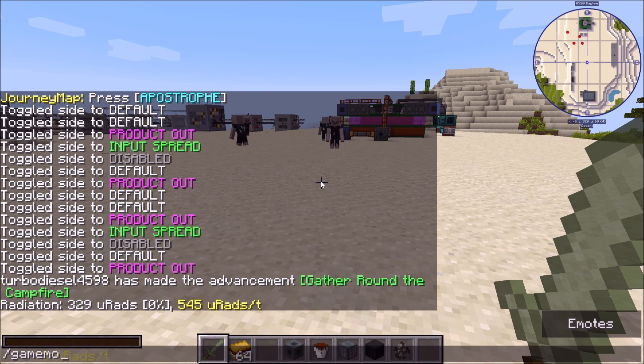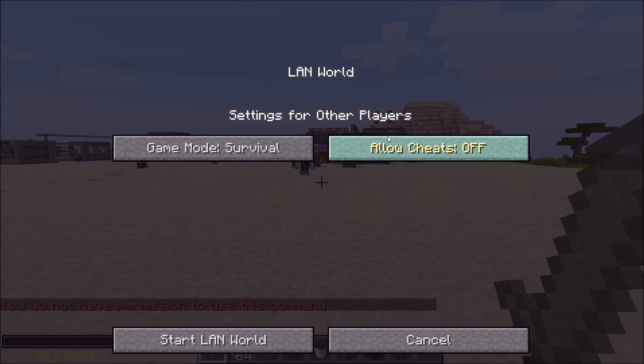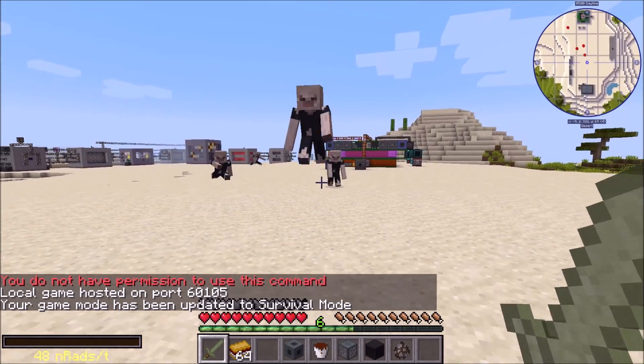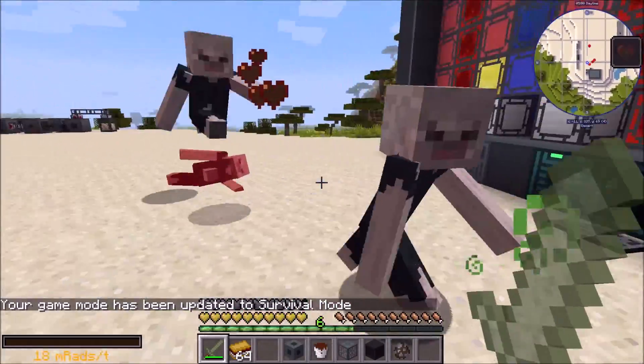Let's go into survival mode. I do not have permission to use that command — I'm not on a server, I'm in a LAN world. Okay, updating to survival mode. Here we go, here they come. They run at you and jump. They're kind of horrible actually, but that's how it is.